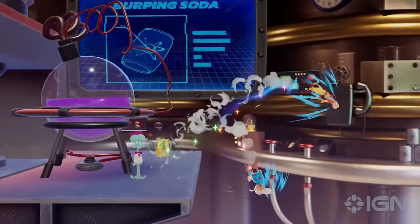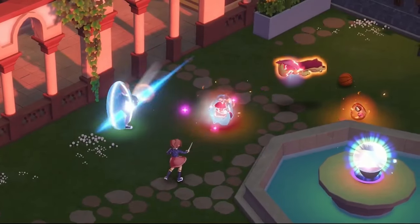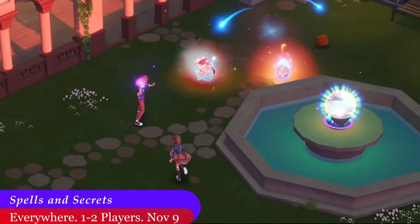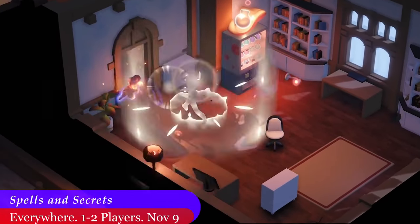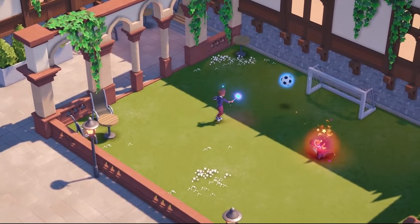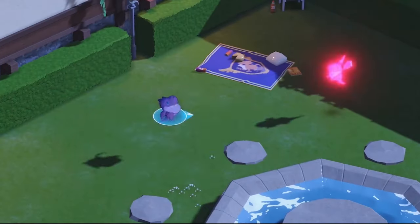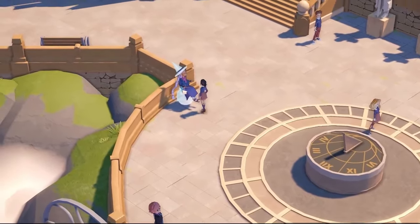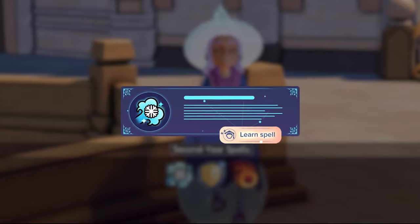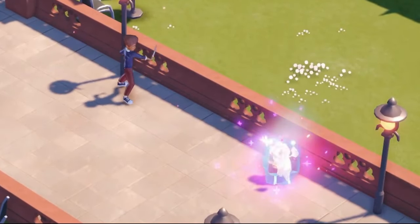If you are a fan of magic and spell casting, then Spells and Secrets might be for you. This top-down game lets you completely customize your character. Upon your first day in school, a strange incident throws the school into turmoil, leaving it up to you to save everyone. You will need to use your spells creatively, explore the ever-changing castle and grounds, rescue your classmates, and discover the mysteries and secrets of the school. You can play with two players everywhere on November 9th.